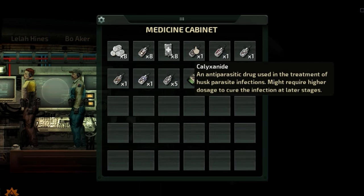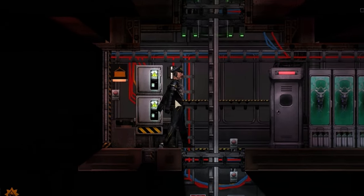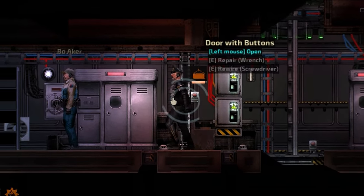We had a whole host of medical supplies, ranging from basic bandages all the way up to something called calizanide, which is apparently used to cure husk parasites — whatever that is. Also on the ship was a whole array of gauges, buttons, and consoles, and I had no idea what to do with any of them, so I decided not to touch anything.